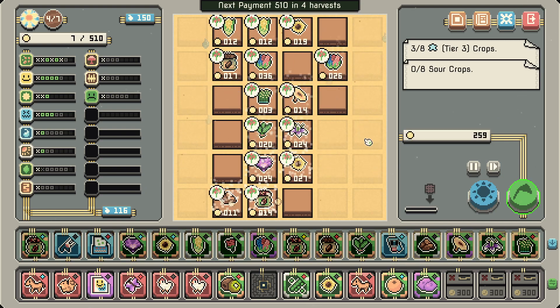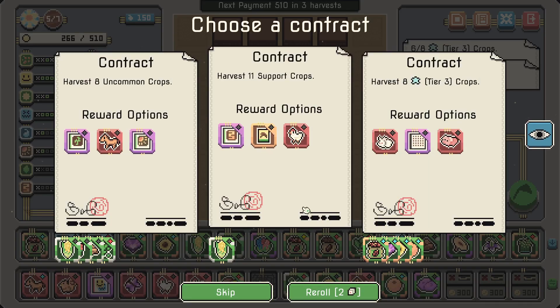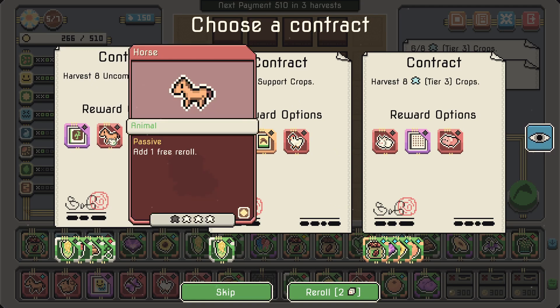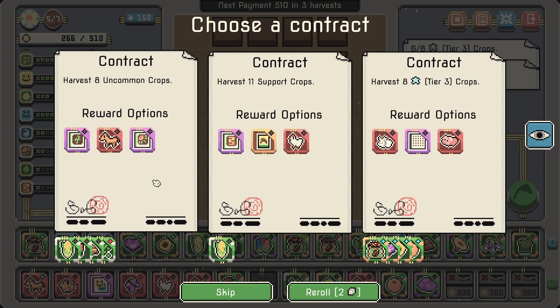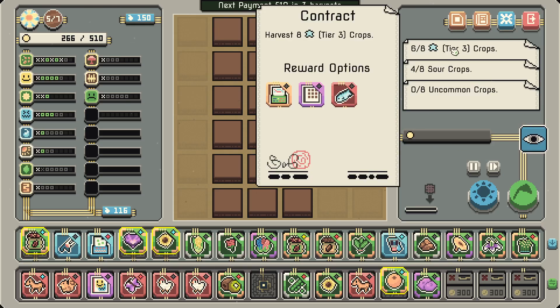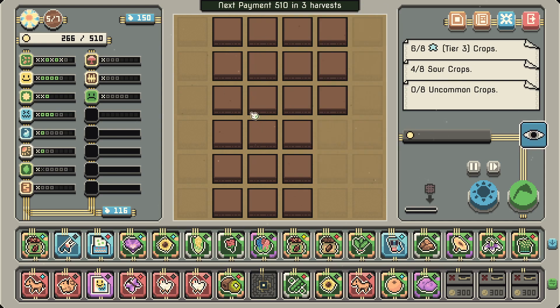Water seems fine, income alright. There's another horse — uncommon, that's alright. I definitely want to get the horses sorted. Let's keep the same setup for one more round because something got destroyed by something which I didn't want to get destroyed.